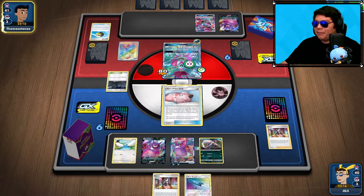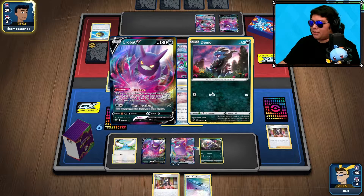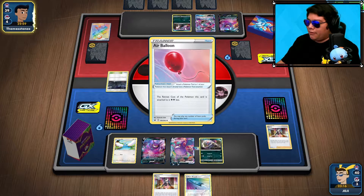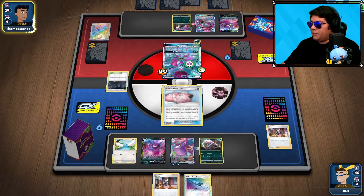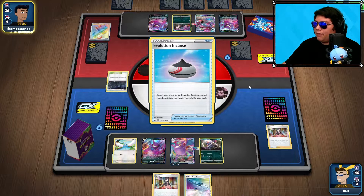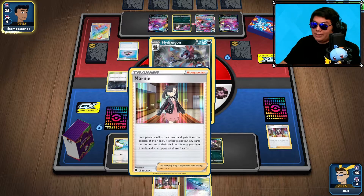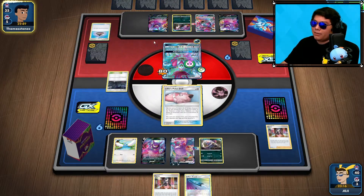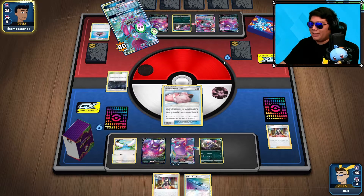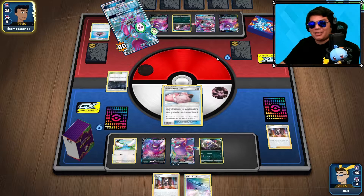I think I might put the U-Turn Board on the Swablu. It looks like they're going for a Hydreigon to set up some Energy with Evolution Incense — maybe they have the Rare Candy. The Marnie is definitely going to play well here to put that at the bottom of their deck. Unfortunate for them, they don't know we have another Marnie. Rogue Ring again — that's even worse for them because they're going to grab more cards into hand and the Marnie is just going to mess them up even more.